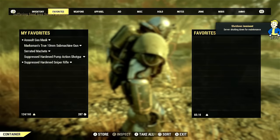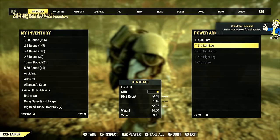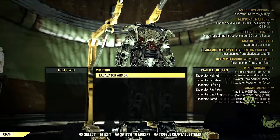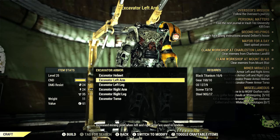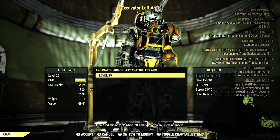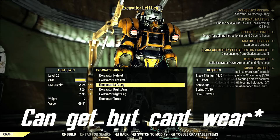In my previous videos I showed you the locations of power armor — 12 to be exact. In a future video I plan on showing you even more. The main power armor I want to show you how to get is the excavator armor, also known as the construction armor.